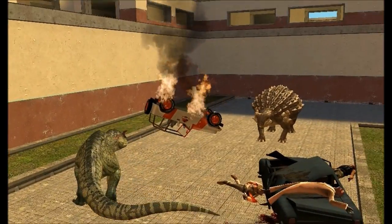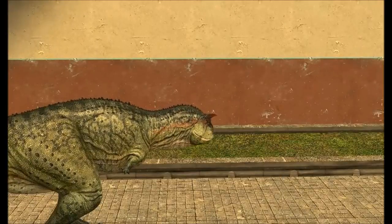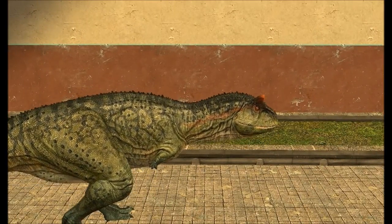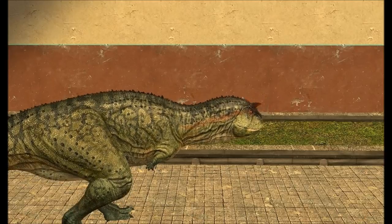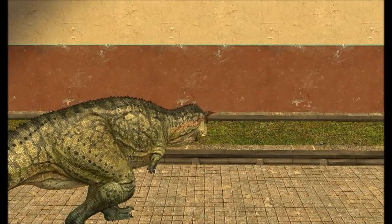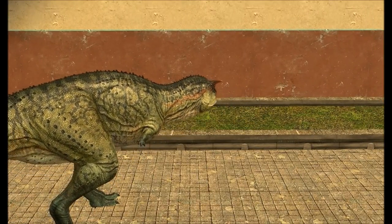We have the Jurassic Park Jeep that's in flames right here. We have the Carnotaurus — it's got lovely markings on it, looks awesome, and it's probably my third favorite dinosaur. We also have the T-Rex and the Velociraptors. The Indominus Rex is cool but not my favorite — the Indoraptor from Jurassic World: Fallen Kingdom is though.